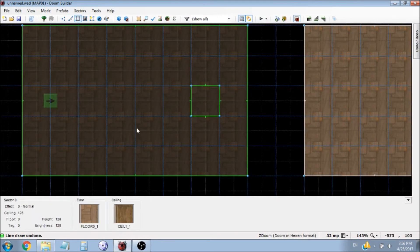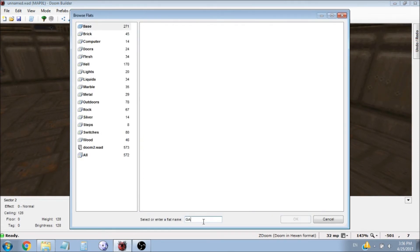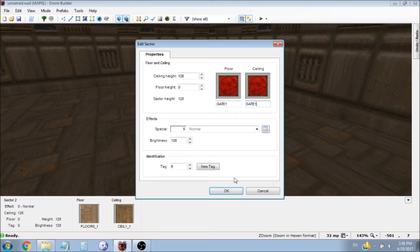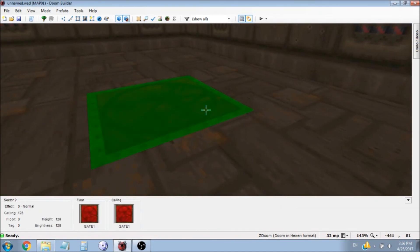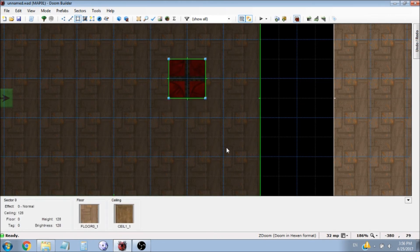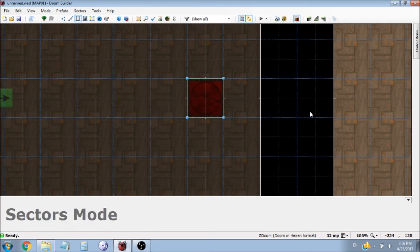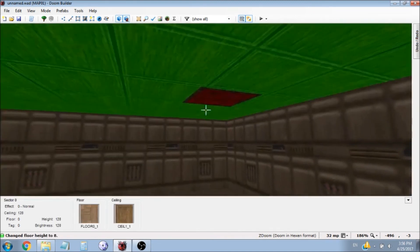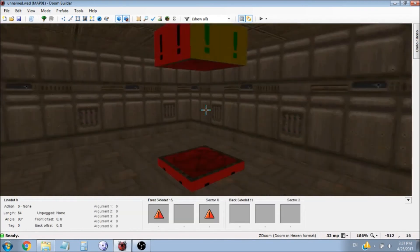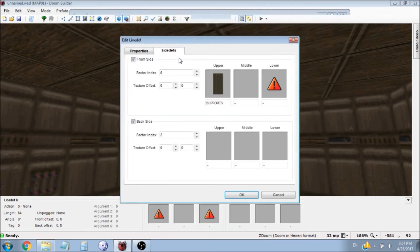I'll explain in a second. I'm going to give this sector a teleport gate texture — it's just called gate something. These are the teleport textures you see in Doom. I'm going to grab gate 1, and also give the ceiling the same texture. You'll see the texture is perfectly aligned. If I move this sector, you'll see it's not — so it has to be between these blue lines to look tiled properly. Now I'm going to raise the floor up one and lower the ceiling down a few. We're now missing textures all around, so I'll give them a support texture — support 3, because I like that texture.